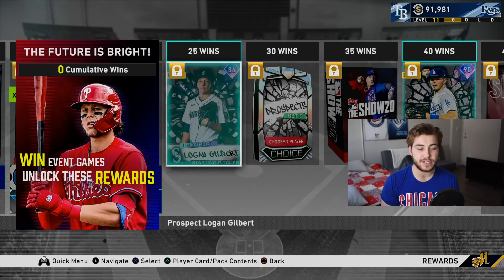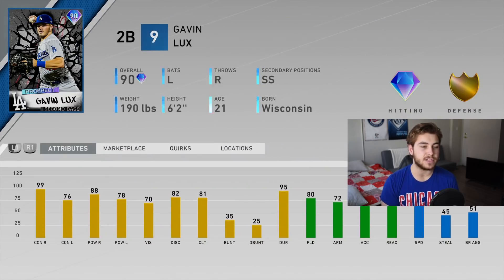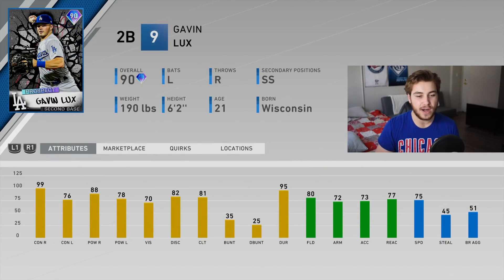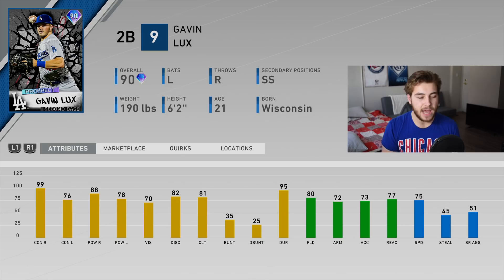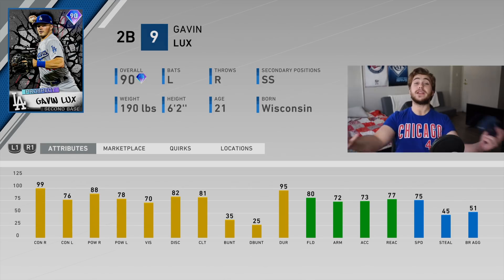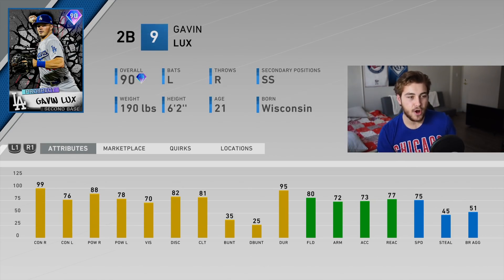This event is going to be six-inning games on all-star difficulty where you can use face of the franchise players, prospects, and future stars. For 40 wins on six-inning games, you're going to get Gavin Lux — a lot of people are looking forward to this card and he looks pretty good. 99 and 88 splits against righties, 76 and 78 against lefties. I wish he had the 80 threshold against lefties, but it's still not bad. 70 vision, average gold defense with 80 at second base. He can also play shortstop — 72 arm, still passable. 75 speed. I would prefer to put him at second base. This is a really good card — I think it's better than the Wander Franco they put out for the prospect reward. I think this Gavin Lux looks like a very solid card all the way around. 40 wins for that.